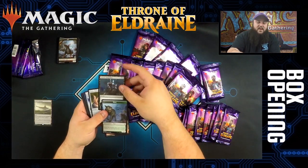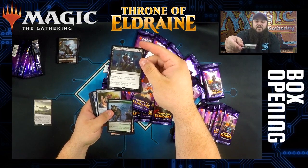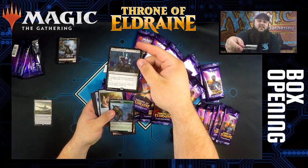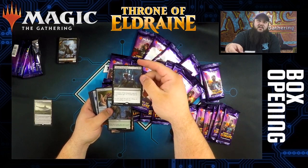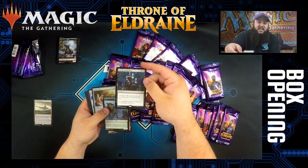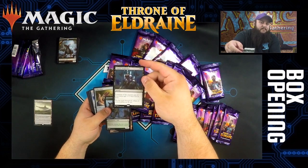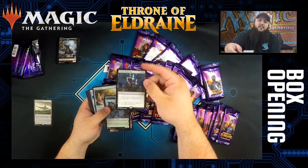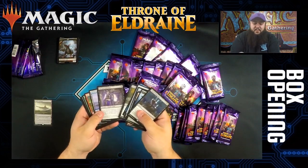Our rare is Witch's Vengeance — creatures of the creature type of your choice get minus three, minus three until end of turn. I think this card is pretty solid. It works well especially with the idea of the Knights deck floating around, any sort of tribal type decks. Probably a pretty solid commander staple.